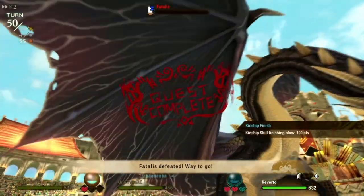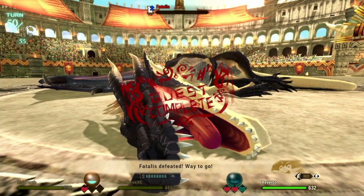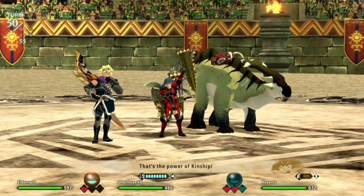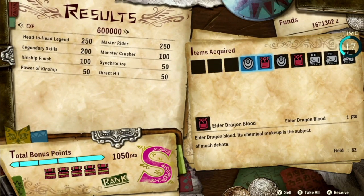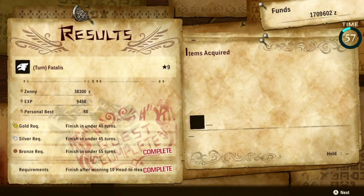Congratulations! Hope this helped you out. I will now continue to find a way to get sub-40 turns. Check out some builds here if you have no idea what to bring to the Fatalist fight. That's it for this video — this is Brian from Malaysia, over and out.